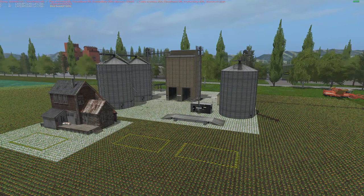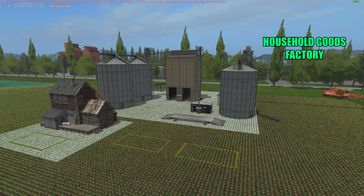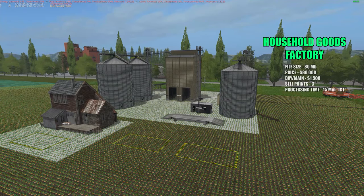Once again, this is the Household Goods Factory. File size is 80 megabytes. The price of the factory is $80,000 in the shop with a $1,500 a day maintenance fee. The three sell points are all free in the shop. Approximate processing time is only about 15 minutes in game time — very short production time. They might fix that in an update, because it's a little too fast.